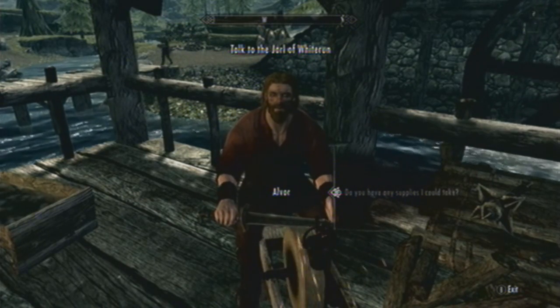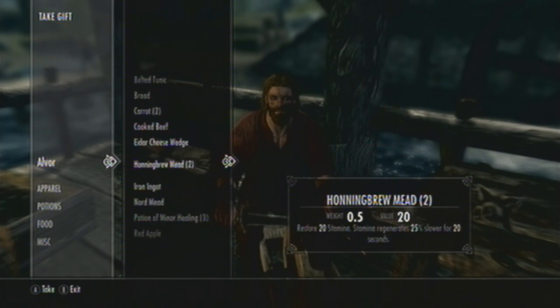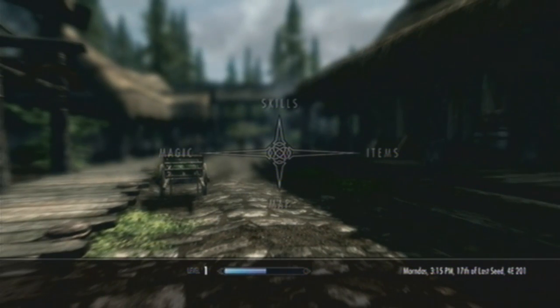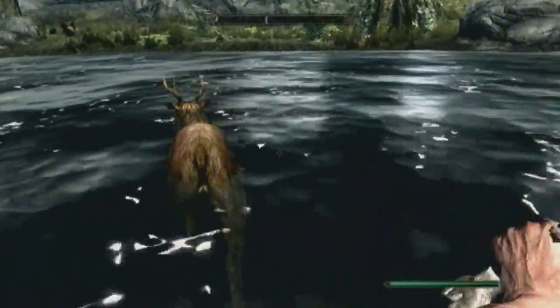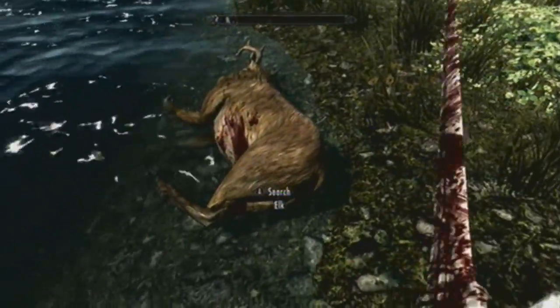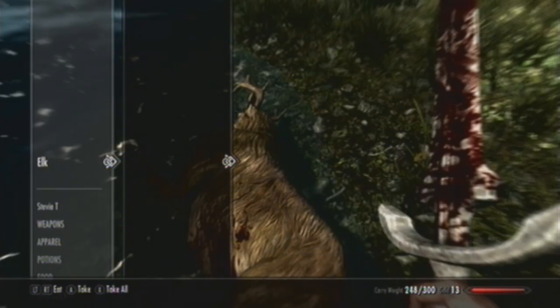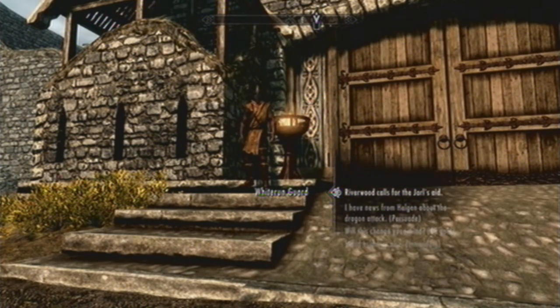I'm glad to help in any way I can. Help yourself to whatever you need, within reason. Halt — city's closed with the dragons about. Official business only. Riverwood's in danger too? You better go on in. You'll find the Jarl in Dragonsreach at the top of the hill.